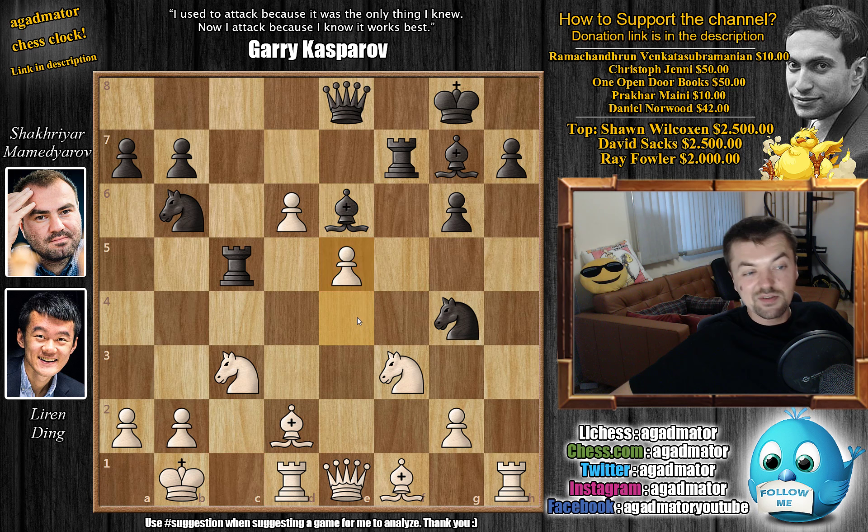What do you do here? Rook to c1 is the top engine recommendation, but Ding plays e5 — the engine's second recommendation. I think Ding is trying to catch Mamedyarov off guard, because like any top player, Mamedyarov knows by heart the reply to every engine's top recommendation — but maybe not to the second recommendation. Ding is basically testing what Mamedyarov will do now. You could go knight to a4 to eliminate this knight, but Mamedyarov says this pawn is free for grabs and decides to capture with bishop captures on e5.